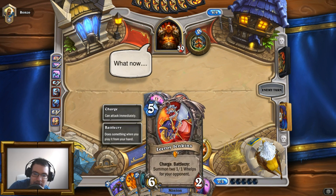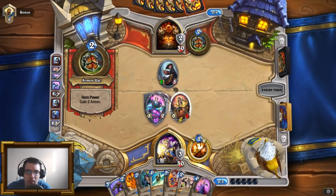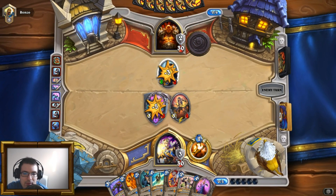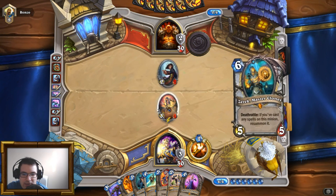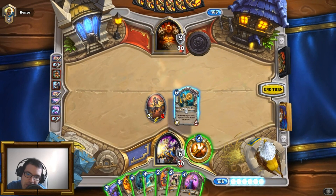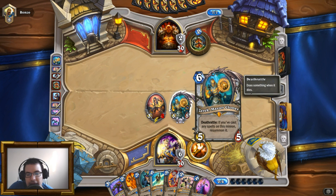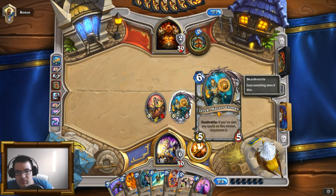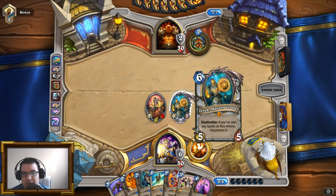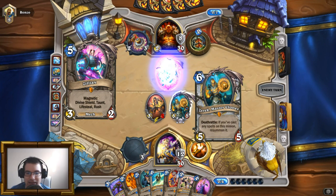This is going to be a little weird — Leroy, Vivid Nightmare, it's its own thing. I will attack here, I'll play Zilliax. It probably will die as the opponent does not want me to get an extra copy of Zilliax. What I really want is to set up Recurring Villain — I guess Zilliax and Recurring Villain together is basically the same thing. Just got Zilliax to go with that too, interesting. Okay, so Zilliax is dead. I can heal this guy.